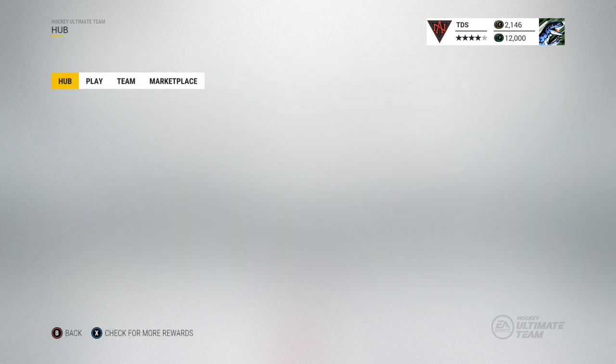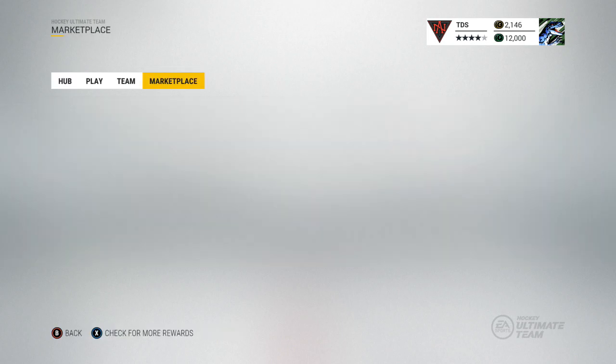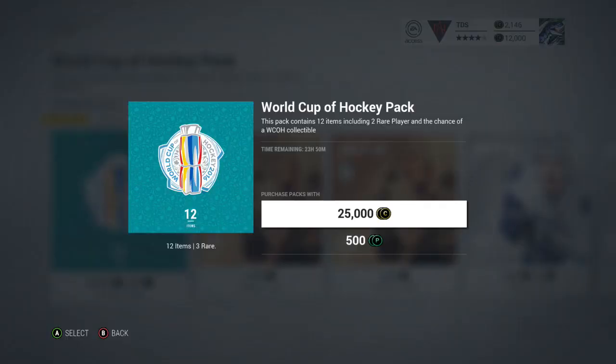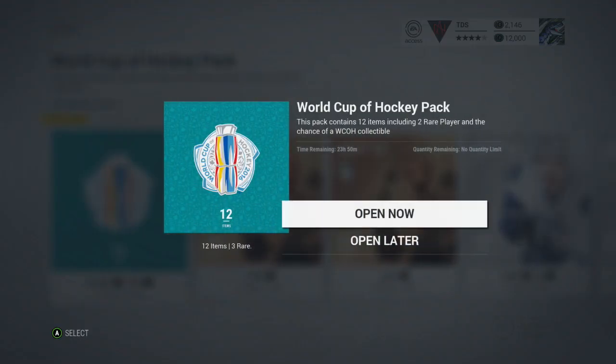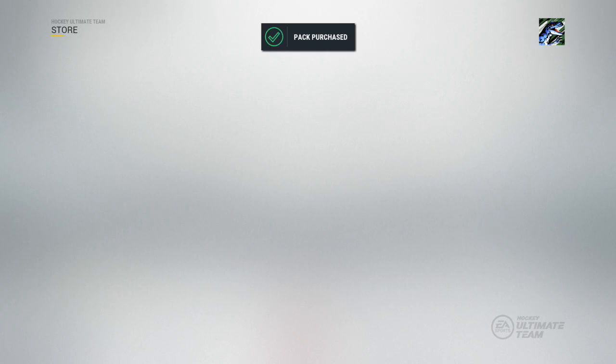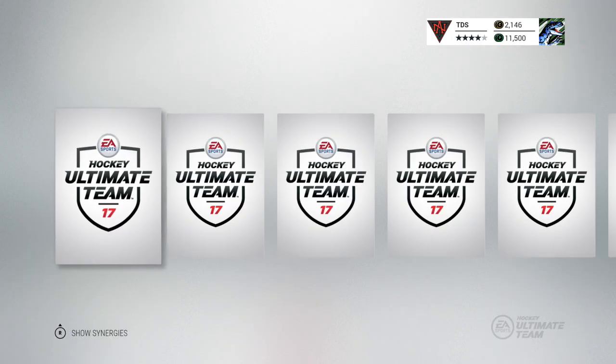Now there are new packs out, so let's go to the store. We can only open five of these, so I'm going to open five right now and see what we get. They're 500 points each or 25,000 coins. You only get 12 items in them — you're guaranteed two rares and a chance at a collectible.